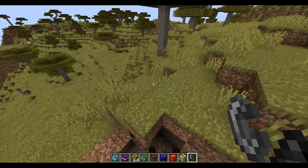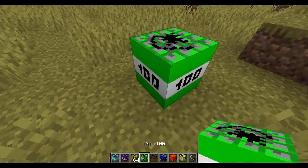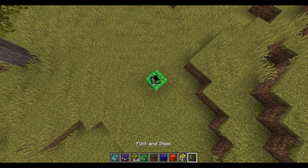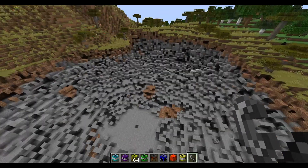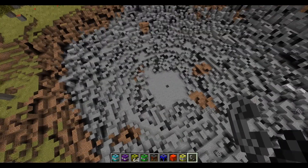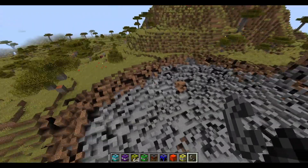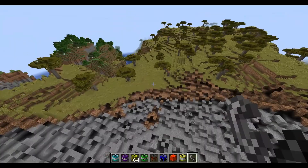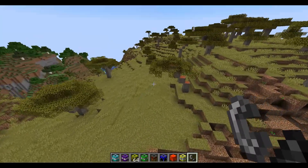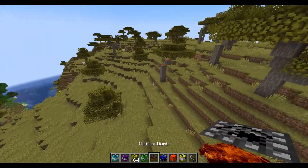Why is it so dark in these holes? TNT times a hundred — I'm gonna stay away from this one. There's just no sound, it just blows up. Why is it so dark in the little hole? It's 1.18 but I thought it would be a little more advanced.